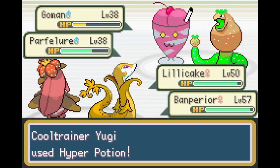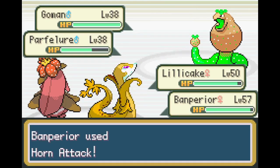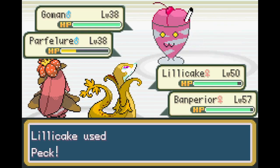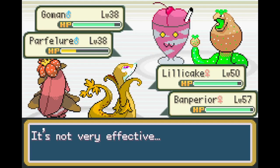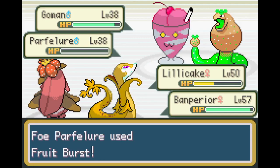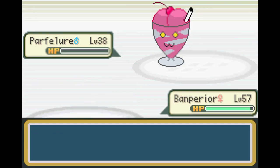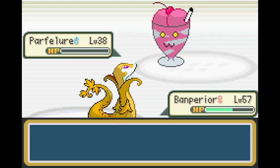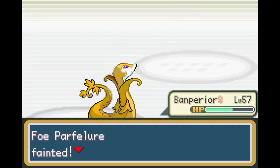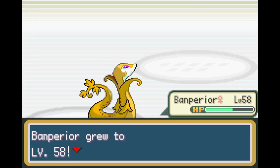Oh no, they used a Hyper Potion, which means this is gonna drag out longer than I really want. These battles are starting to get very long. I don't like that explosion - Lilycake goes down, sad. I should have a revive so it should be fine, but that takes out Bananperior before... wait, Bananperior lives! Because Bananperior is a good banana. Very, very happy.